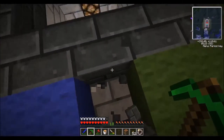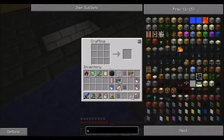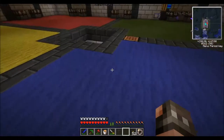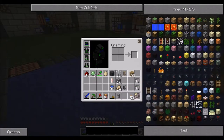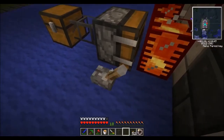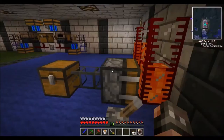I'll place it about right here. Let's make a chest real quick. Now all I want to do is get a lever — I just want to see if this will work. If it does, awesome; if not, I'll try something else. The plan is that when I hit the lever, the deployer will use the bucket, fill it with lava, and send it to the chest.